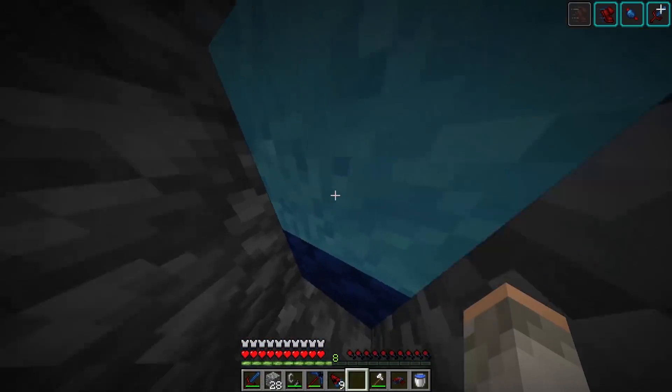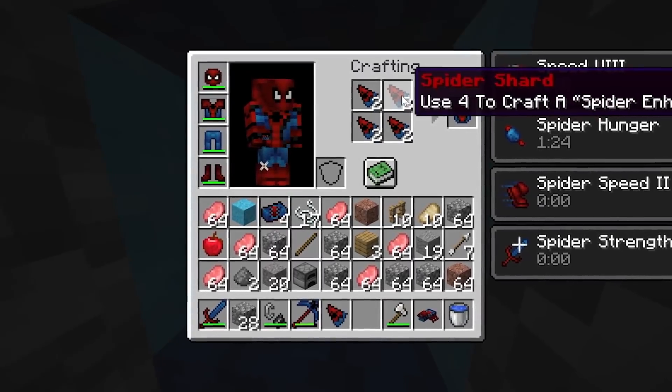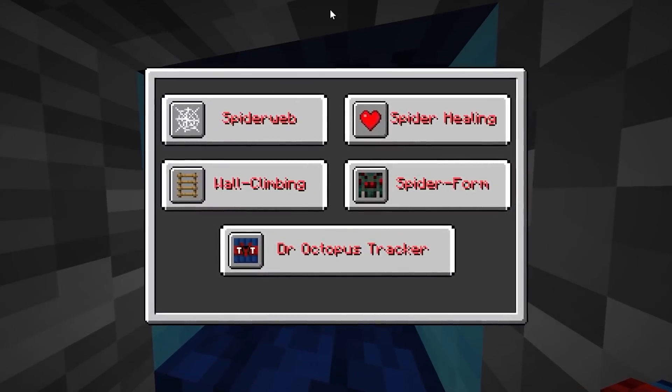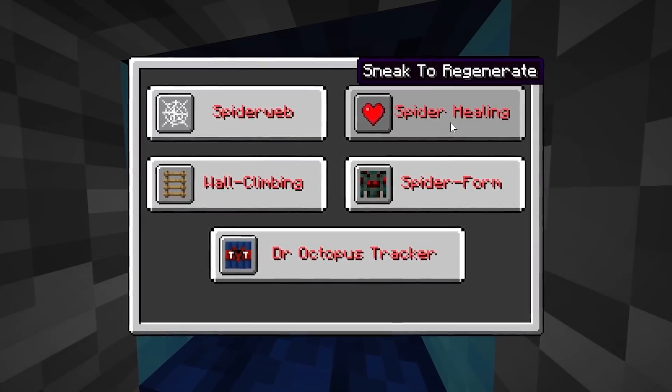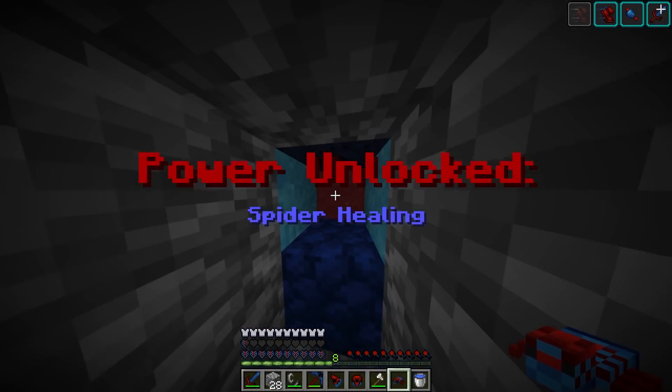Are these spiders my friend? I think they are. I have no wood but luckily I could do this up here. I'm turning my spider shards into spider enhancers that are used inside of the spider skill bot. Finally, now we can start getting some abilities. Spider healing - sneak to regenerate. Does Spider-Man have that power? I need it though.